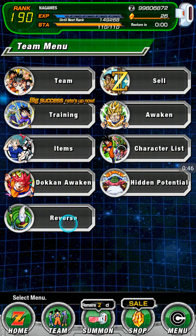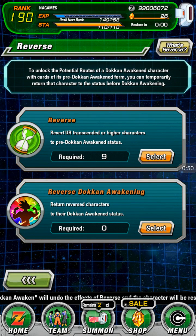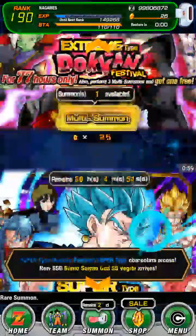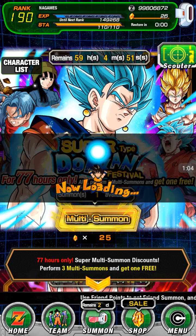Each reverse thing is 30 and I have nine now, so nine times 30 is 270 — I got 270 stones. Let's look at the banner cards.